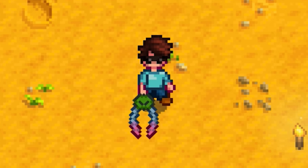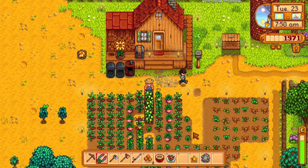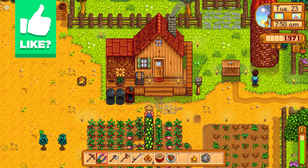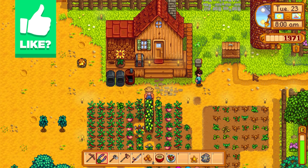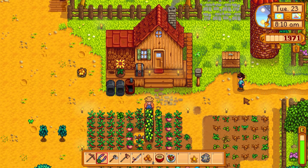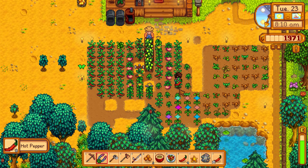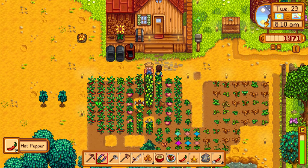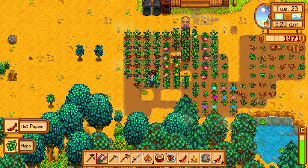Welcome back to Stardew Valley. Last episode Robin finished the silo, and we started mining a bunch of grass. We almost filled it up — it's already got 214 or 215 out of 240 hay. The silo auto-feeds hay into your chicken coop or barn, which feeds all your critters automatically — pretty interesting.